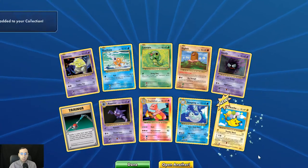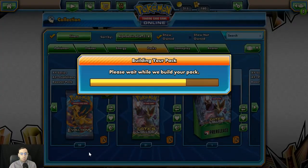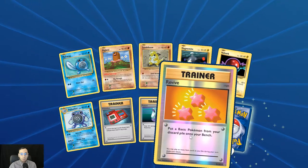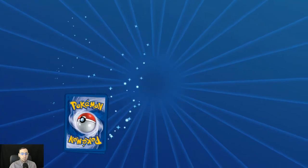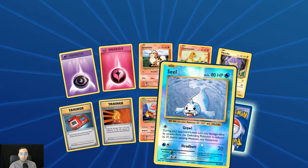First holo Charmeleon, Dewgong, and Flying Pikachu — very cute artwork on that. That is one card I would like to own in real life, that Flying Pikachu. Revive reverse holo. And very cool the way that they updated the holo on Ninetales — very cool, very unique.